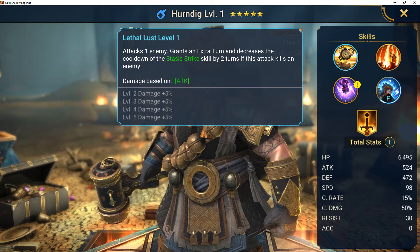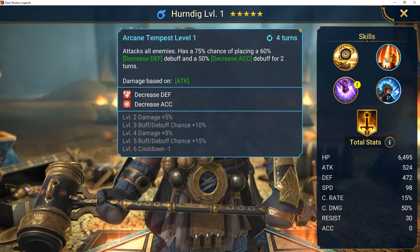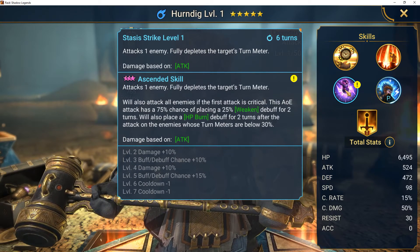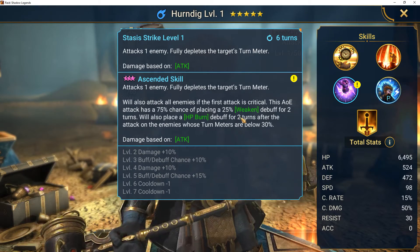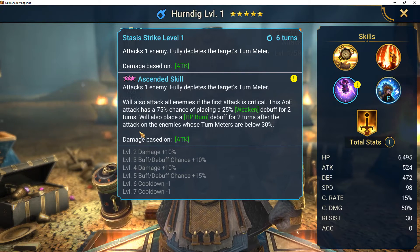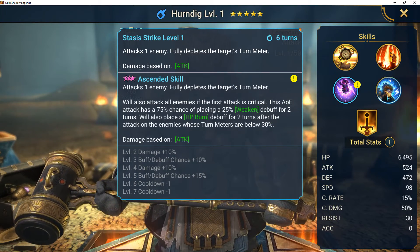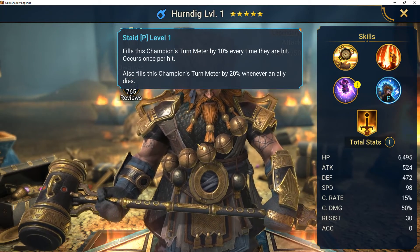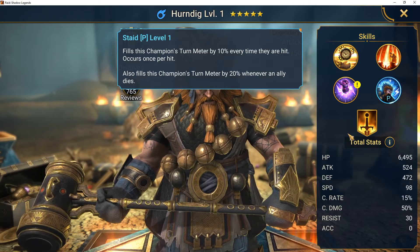He grants an extra turn and decreases the cooldown of the Stasis Strike if this attack kills an enemy. Decreases attack on all enemies, decreases defense, decreases accuracy. His turn meter also attacks all enemies if the first attack of this AOE is critical — 75% chance of placing a 25% weaken debuff for two turns. He'll also place an HP burn for two turns after the attack on enemies whose turn meters are below 30%. Interesting. He also fills this champion's turn meter by 10% every time they are hit — occurs once per turn — and fills this champion's turn meter by 20% whenever an ally dies.